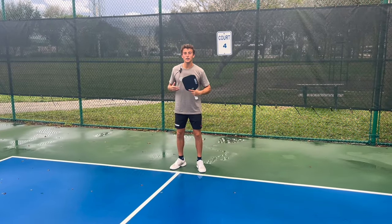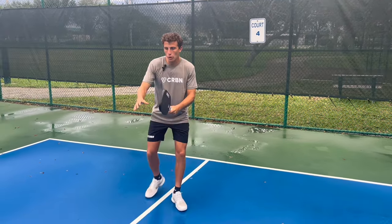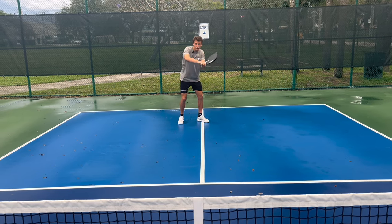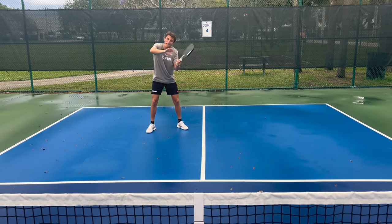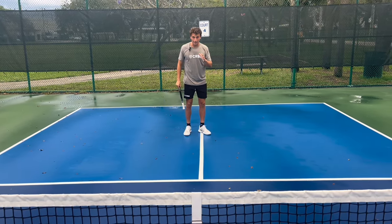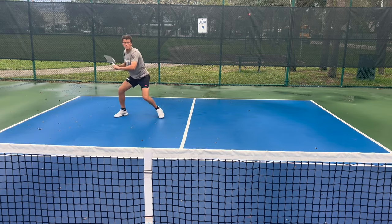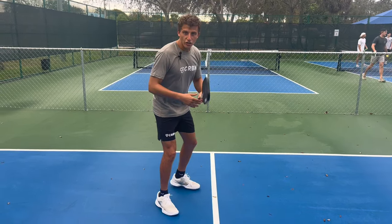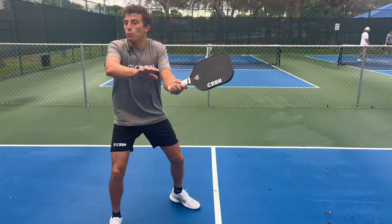The next thing we're going to cover is my personal favorite shot. It's when we hit a great serve and get a weak return in the midcourt, giving us too much time and too many options. The shot is an inside-out aggressive drop — but what makes it special is we're going to body fake this way, making our opponent come this way. You want to truly sell it with your shoulders, your hips, your body language, and then when you pull that way, it fakes them out like clockwork.